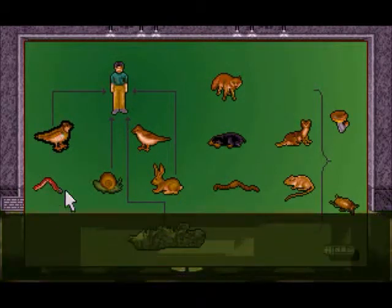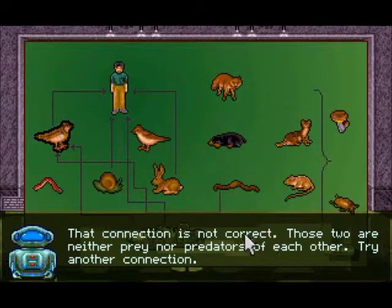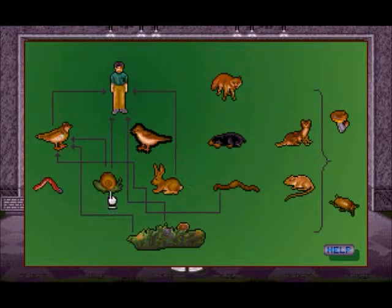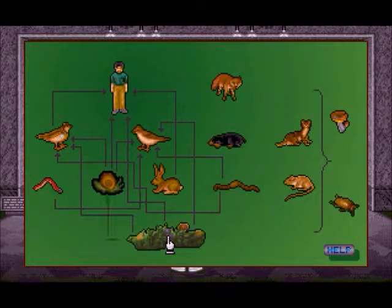Now we have to do the partridge. For the partridge it's snails, grass, and worms. Now for the thrush, I believe it's bugs and grass. These two over here — the decomposers — you don't have to web those up, because they'll eat anything and anything will also eat them. The snail eats grass — that's it. So some animals are fairly simple with just one connection, while others, like the human, have a whole bunch because there are many animals they prey on.